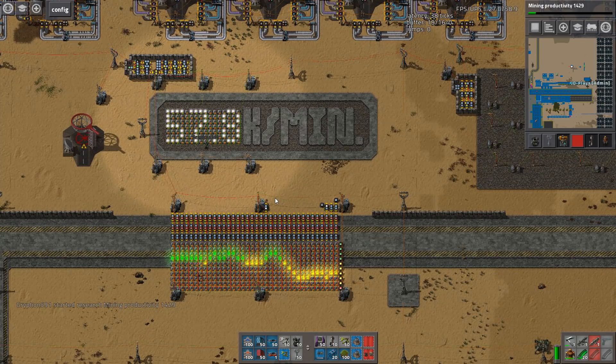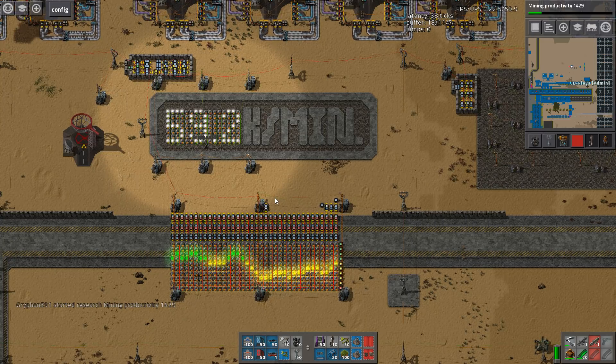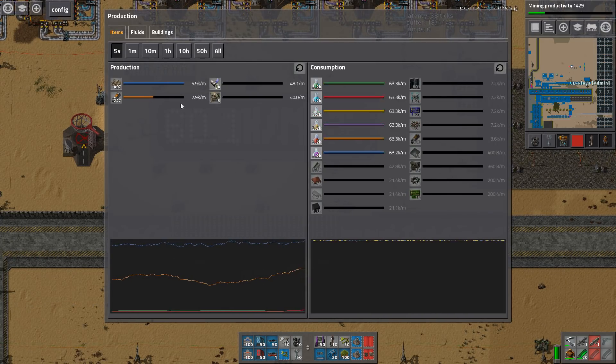G'day mate and welcome back to Factorio with me JD. We're on the Clastorio map, and long and short of it, we've basically achieved the ultimate mission of getting 60,000 packs per minute. If I bring up the production tab, five-second tab, we're at 63.